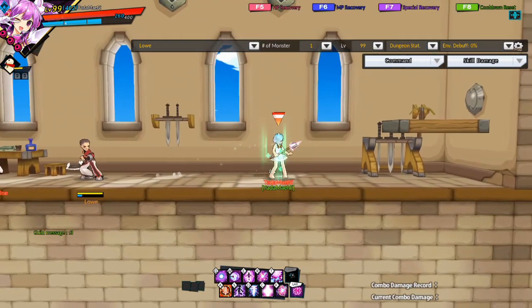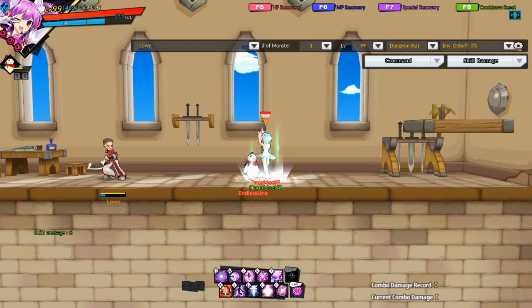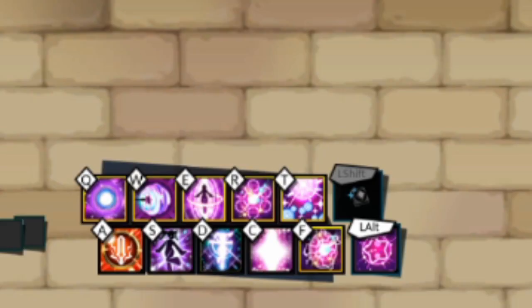When you stand still on Aisha for 1 second, she goes into a mana regeneration state, where she will slowly regain mana if her mana is not full. After 2 more seconds, she will be able to memorize skills. Skills that are capable of being memorized will be highlighted.